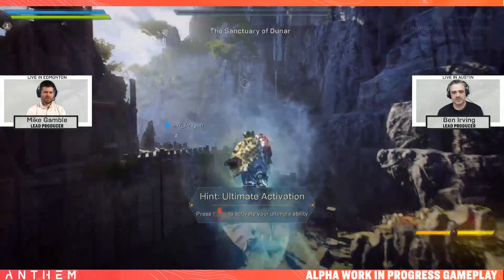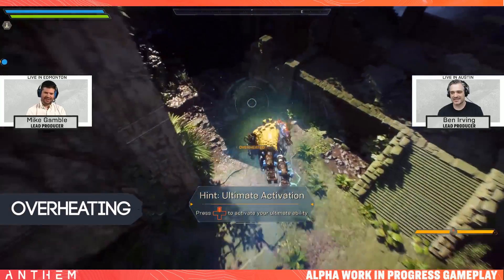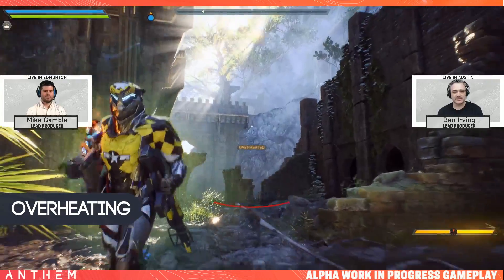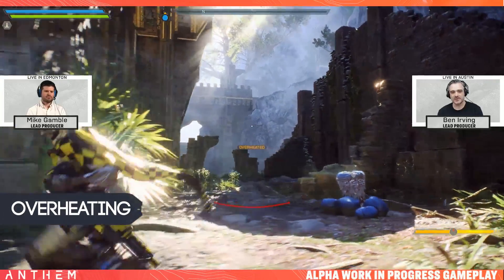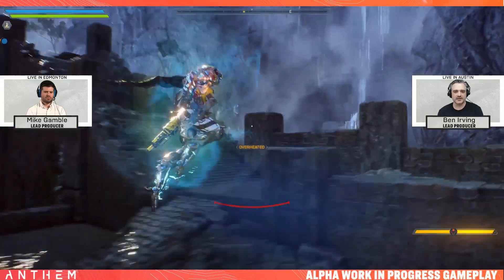This is a minor thing I noticed from Paris last week — when a Storm javelin's engines overheat, the arms set on fire. I'm pretty sure these are the seals of a Storm, but I did feel that was a cool little detail: every time the Storm overheats, the suit physically sets on fire, which makes sense.